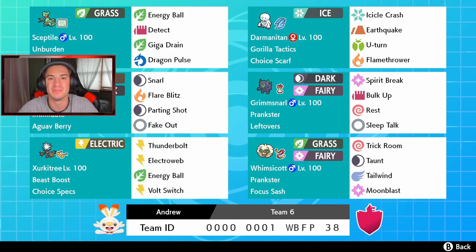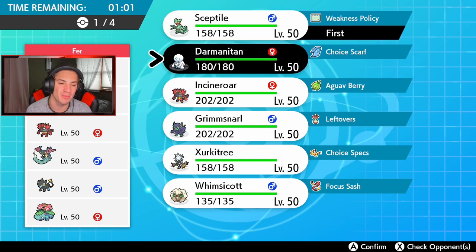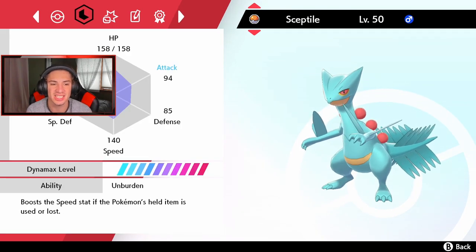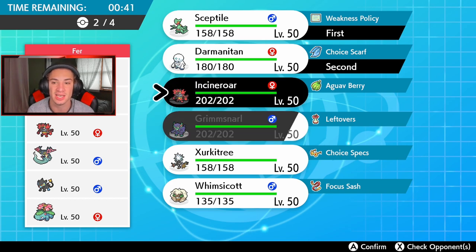First battle coming at you guys and this opponent is rocking with no new Crown Tundra Pokemon — what are you doing? We're gonna rock out with our Sceptile combo right off the rip. Sceptile is actually one of my favorite Pokemon so I'm very excited to play with him. We're gonna go Sceptile and Darmanitan — trigger that Weakness Policy and Unburden, then roll from there. Sceptile is special attacking, so that Intimidate won't really do much to him. Look at this shiny Sceptile looking all spiffy — he's got some Defense and HP and he's already sitting at 140 Speed.